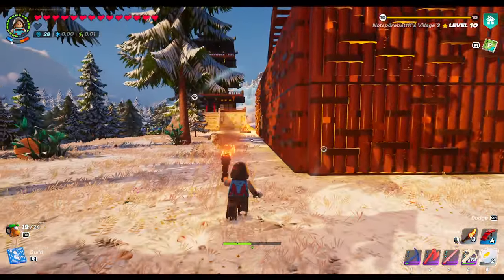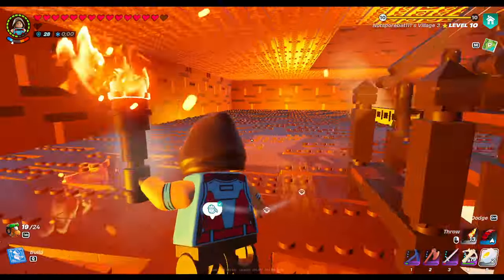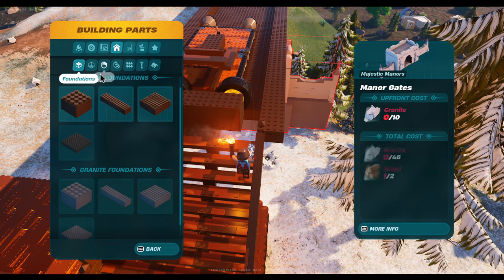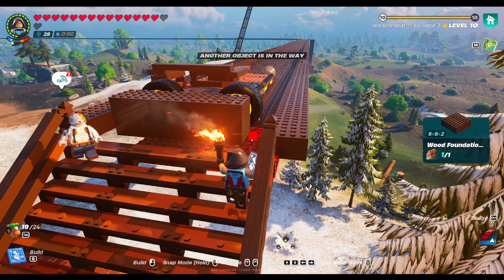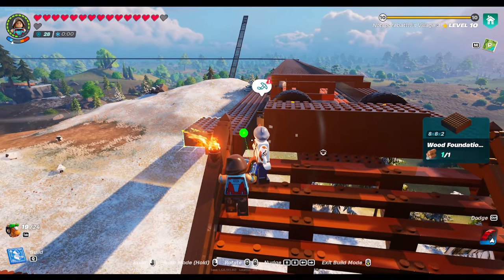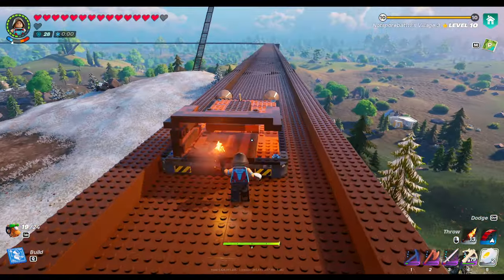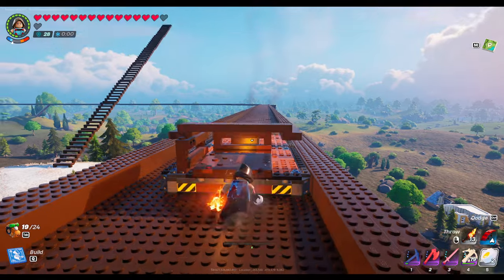I did a lot of tree removal — probably five inventories worth to get this track up here done. Do I have wood on me? I've got one — I need actually two. So now we can't go the other direction because we totally broke our LEGO thing here — it totally came apart.